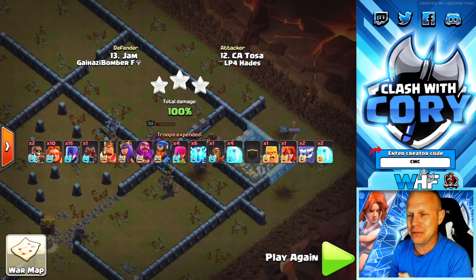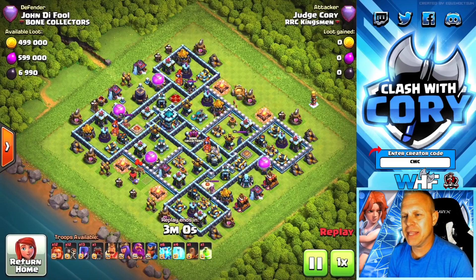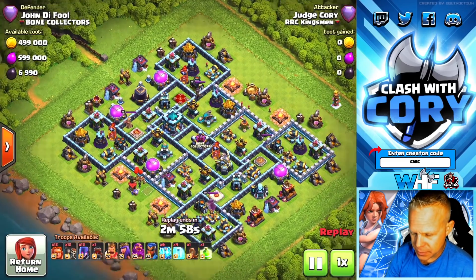Royal Champion holds on by a sliver to take down the Town Hall at the very last second — it was the last building remaining. That was crazy.